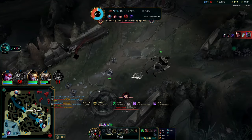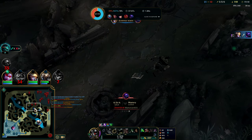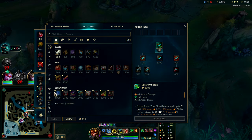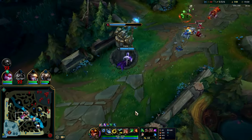Hail of Blades Jax does have better ganks than Lethal Tempo or Conqueror Jax, but you will see it start to fall off. It doesn't scale well in a solo split push against a beefy boy like Jarvan. Now we're going for drag — drag soul is the win condition for us.